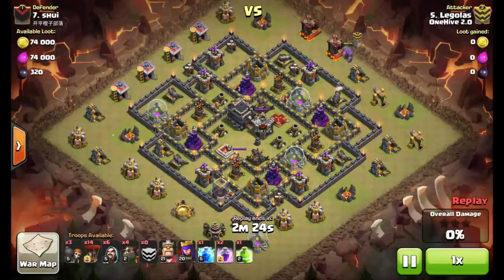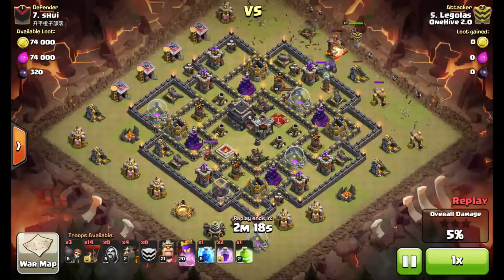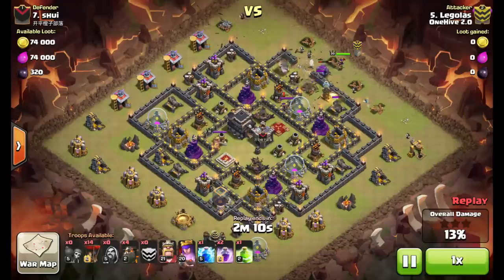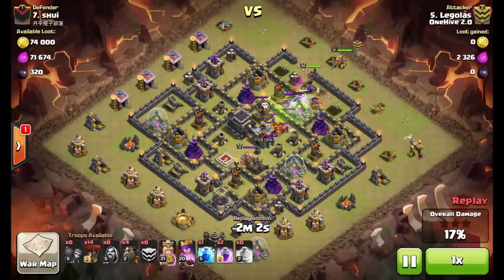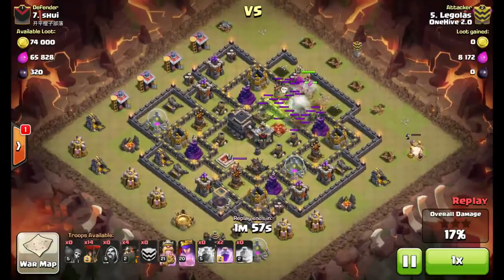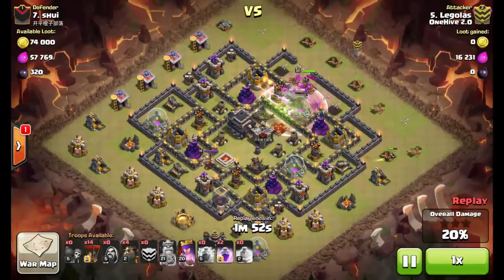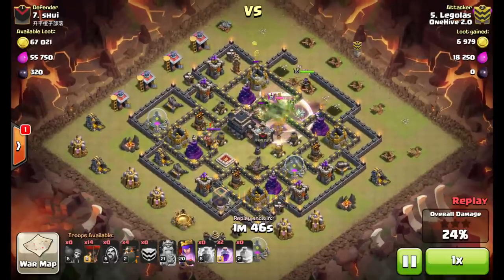Here he goes with the attack — golem goes down, wizards on the outside to start creating the funnel. Queen backs up the golem. Big thing to pay attention to: watch how late he drops the barb king — well after a lot of these defenses are down. The reason he does that is so the barb king doesn't run up and get destroyed by the enemy clan castle troops, especially with that balloon coming out. Lightning spell to take them out, queen easily takes out the balloon, rages the king — ends up not needing the jump spell. The king jumps over there and gets that air defense, but the queen came out over that wall.